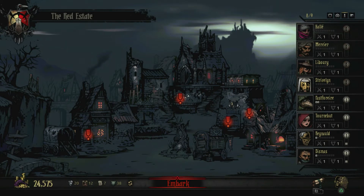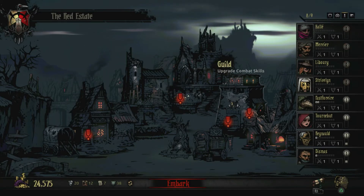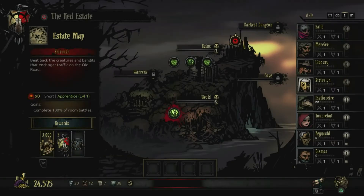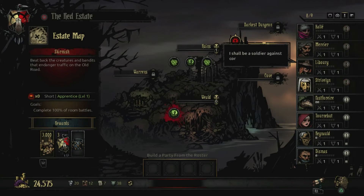We're not going to waste much time. On the Estate menu, we have unlocked the Tavern, the Graveyard, the Guild, and the Blacksmith. At this early stage, I'm not going to waste any gold upgrading characters that may not be with us all that long. Instead, we're going to pop back over to the Estate map and look to go out on our next dungeon crawl.